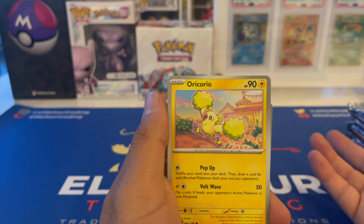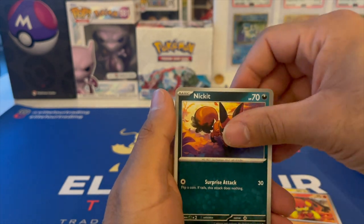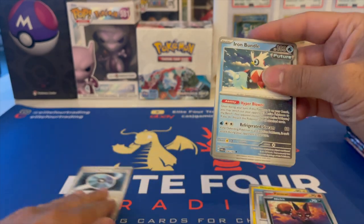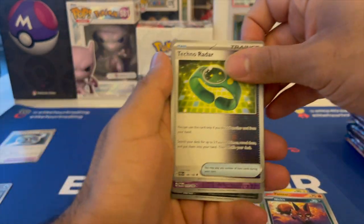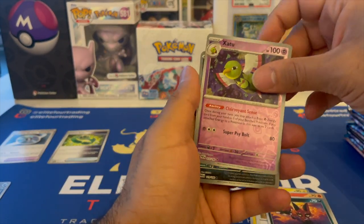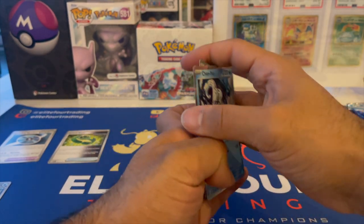Swablu, Pansear naked. Nice. Techno Machine Blindside — I'm going to keep some of these cards on the side. A Techno Radar — I'm going to keep that as well. Reverse Zapdos. Nice. Even the Iron Valiant deck looks really cool. Chien-Pao and water energy.